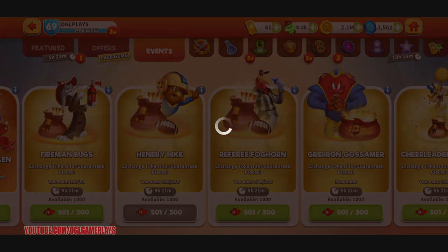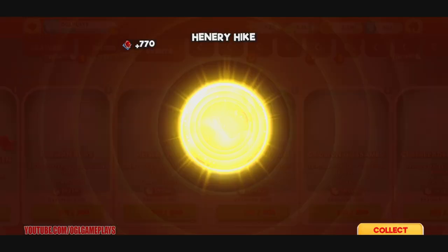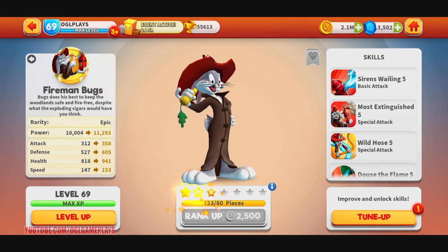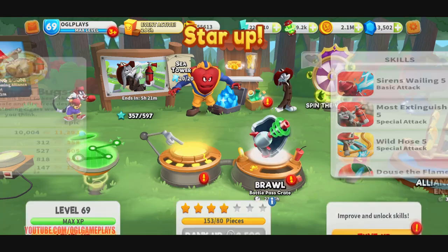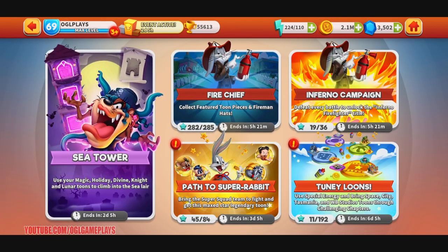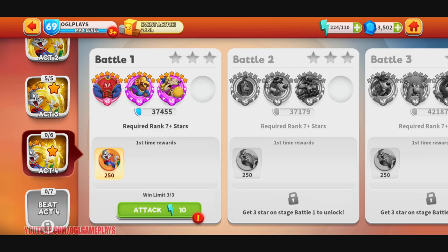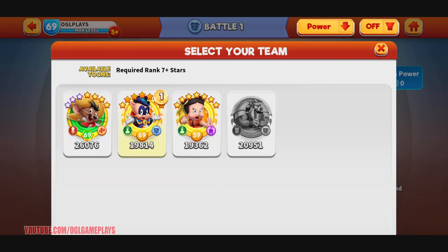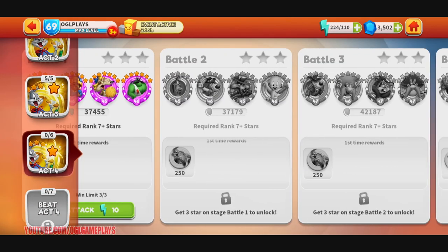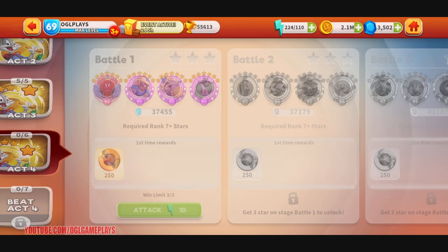I chose some Henry Ike pieces. I also got my Fireman Bugs to four stars and finished the campaign — I didn't get all three stars on every level, but I finished all of it. I couldn't do inferno campaign. I did some Path to Super Rabbit but I don't have seven-star toons — Iron Mutt needs to be seven stars and I'm too far away from it.